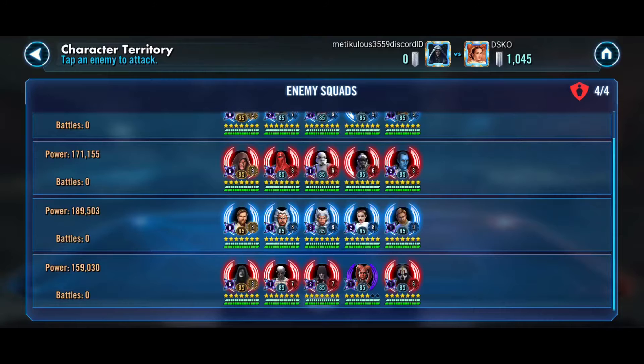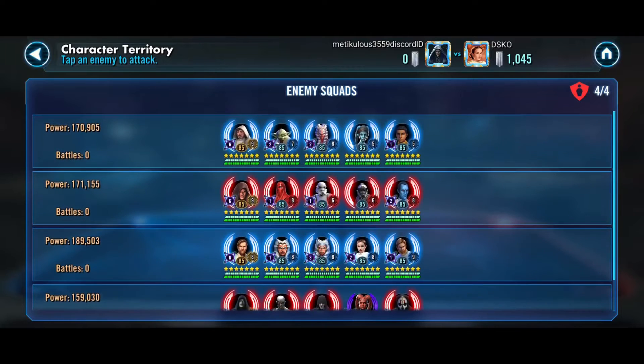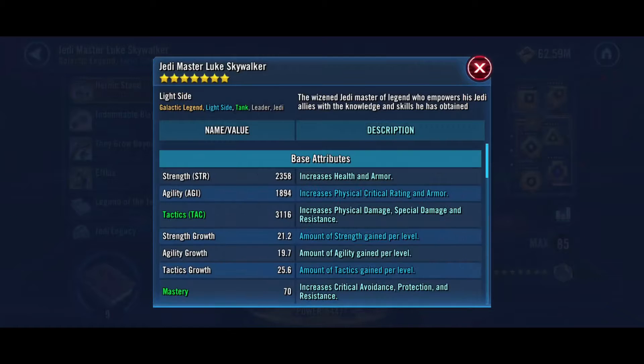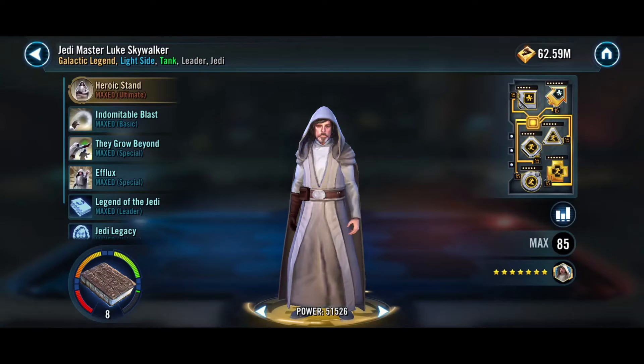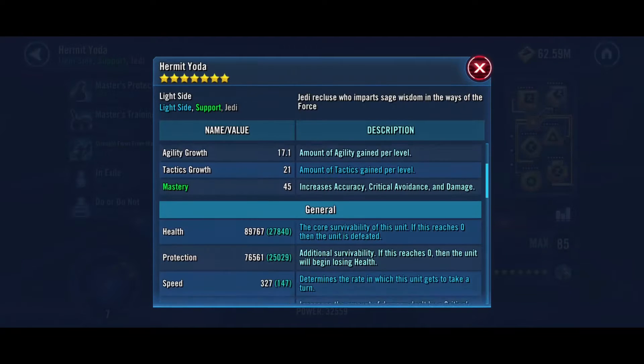Jedi Master Kenobi with the Padme variant — that's the annoying one. For Sith Eternal, we're thinking Sith Eternal plus Watt. Up north with Jedi Master Luke, we'd use our JML with a Jedi Knight Revan lead because I thought his JML was faster at 510. But mine is actually 522, so I could go first from there — that's definitely a possibility.